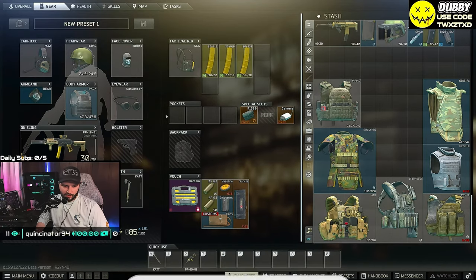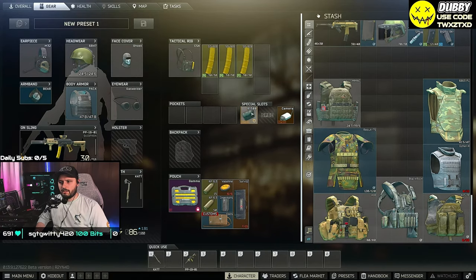So the range finder — you can actually use it but you have to key bind it to something to pull it out. I key bound it to six, so whenever I'm in raid I push six and I pull it out and I can actually range how far a target is away. And then obviously the wi-fi cameras, the signal jammers and other items are all for tasks and whatnot. So that's what the special slots are for.